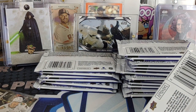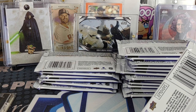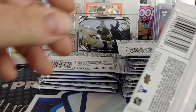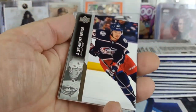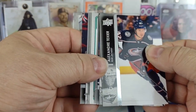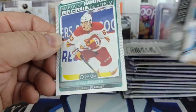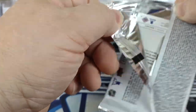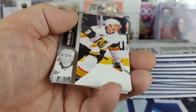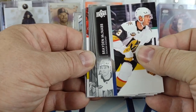I suppose I should put my Young Guns in a separate pile. Like I mentioned in the last video, it's really nice to have these packs open easy compared to how they normally open. This is the way they should open. Got another Young Gun, looks like.